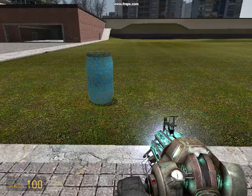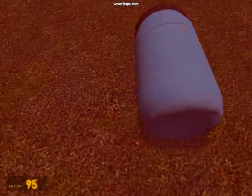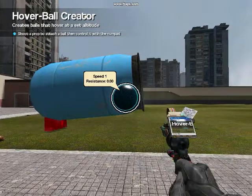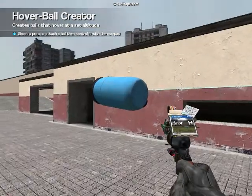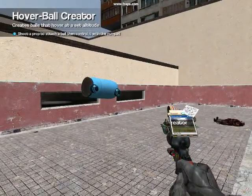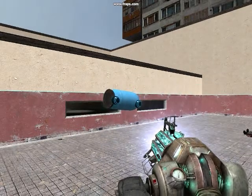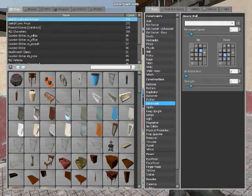Spawn any barrel you like from Garry's Mod, like this. Now put on some hover balls with the hover generator. Now get out the phys gun and unfreeze it so you can test out the hover balls.